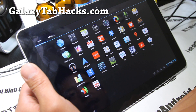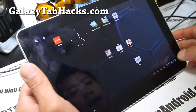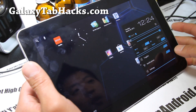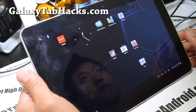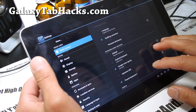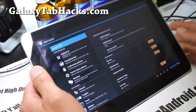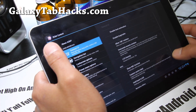Let me show you around. You get the Play Store — it's pretty stock, actually, which is the point of the AOKP experience. But the coolest part is that you can go to Settings and ROM Control. You get all those AOKP menus and you can play with the UI.